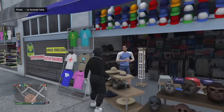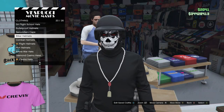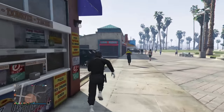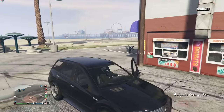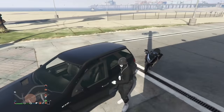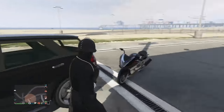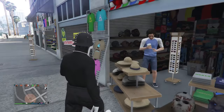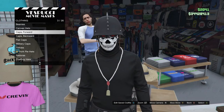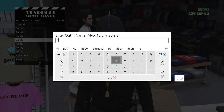Now for the backwards hat part. Go to Hats, go to Biker Helmets which is number 20, and put on the biker helmet. This is where the car comes in — get a car and back it up close to the mask store. After you have that and you've saved the biker helmet, you'll want to put on any hat you want. You don't need to save the hat itself, but save the outfit with the biker helmet and mask.